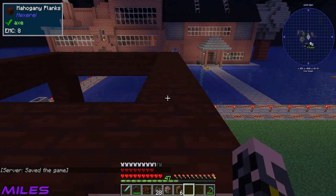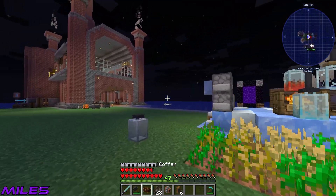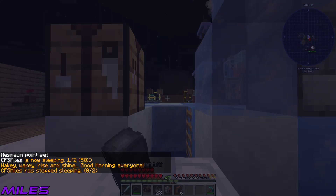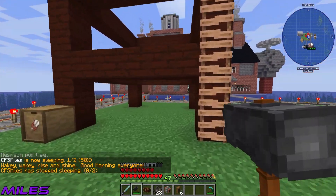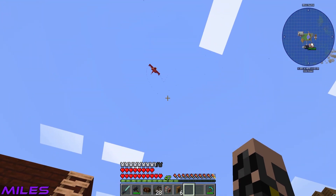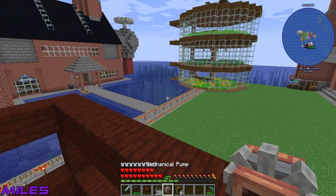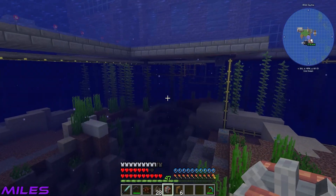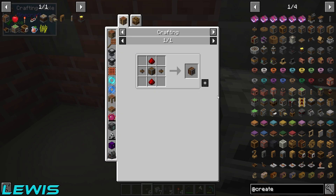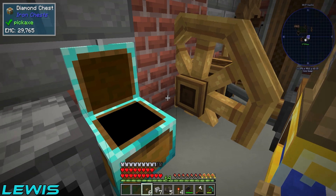Now we need some power coming over here and then we should be all good to go. Let's get some rotational power over there. After a quick nap with the warhammer in hand — nice — we've got cogwheels. Oh, I broke my legs. That is the worst when you do that.